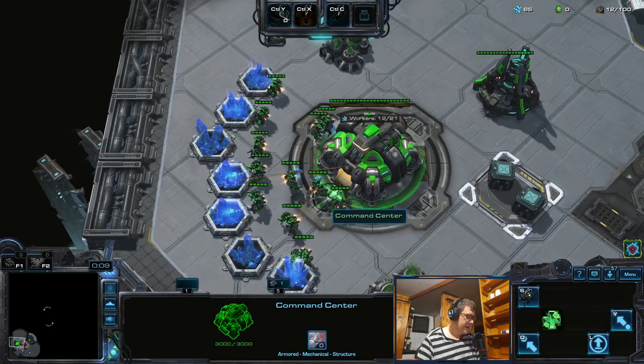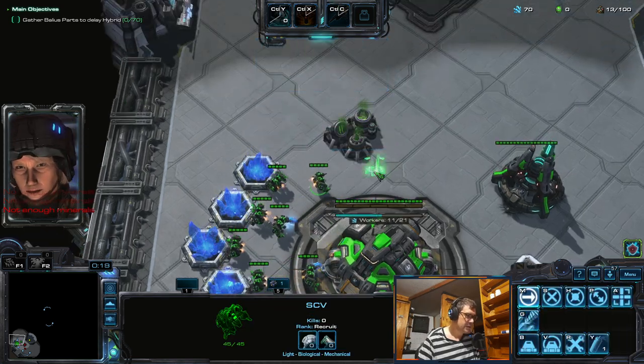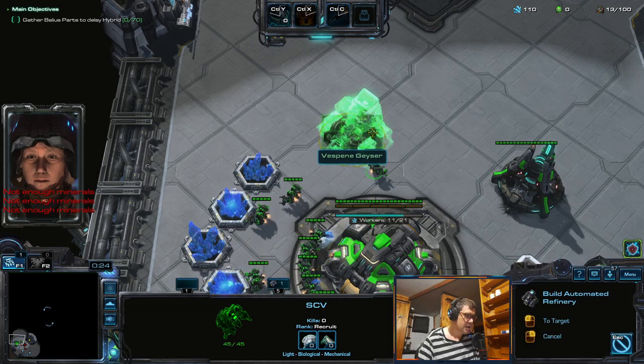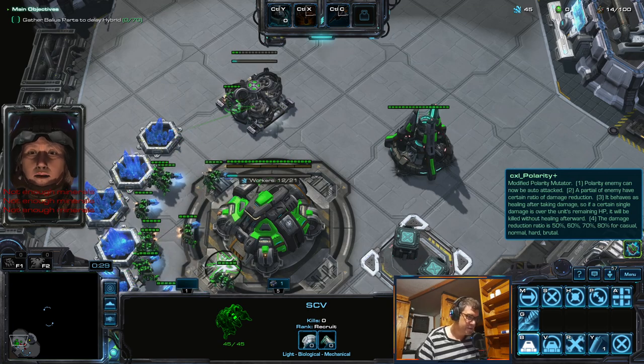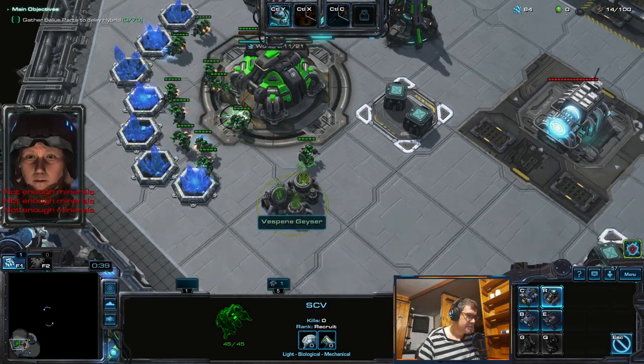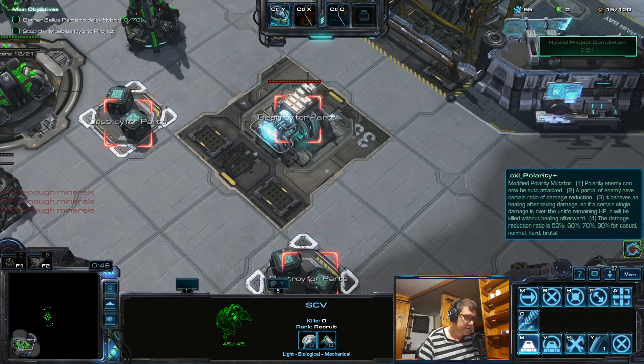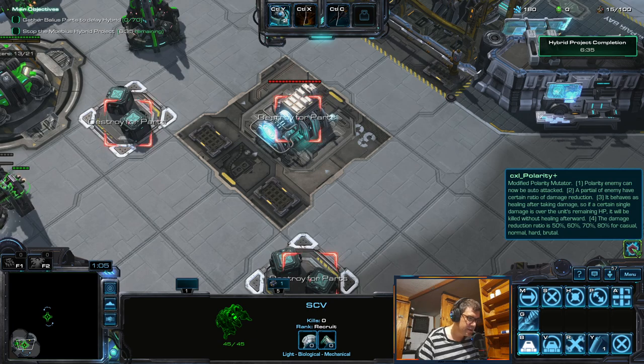Okay, here we are in CXL again guys, and we have the Polarity mutator which was modified, and I'm playing solo. Let's see if I can do it solo against Polarity, which usually of course is not possible in official co-op. Let me read this first - polarity: enemy can now be auto attacked, a portion of enemy have a certain ratio of damage reduction. That's fair - it behaves as healing after taking damage.